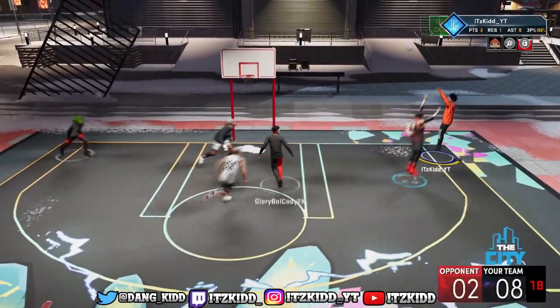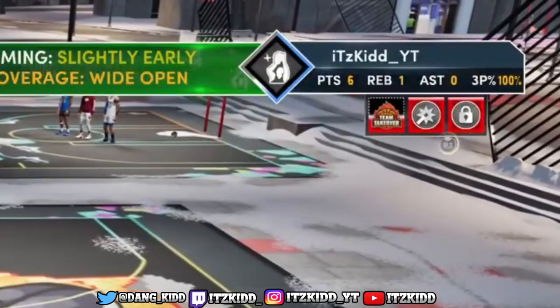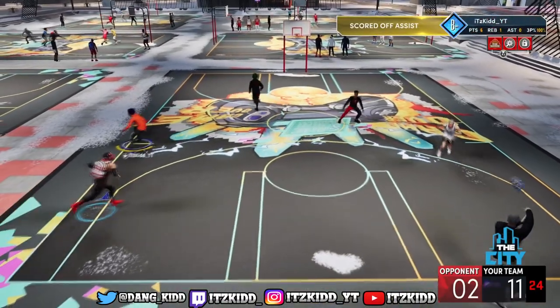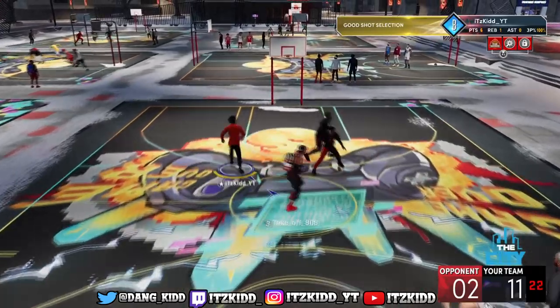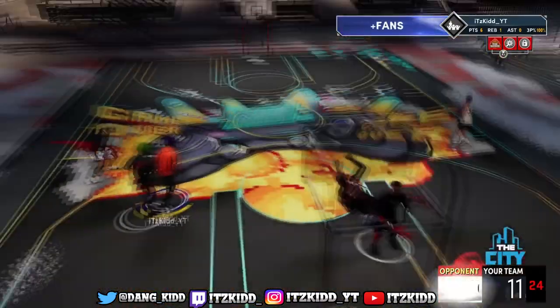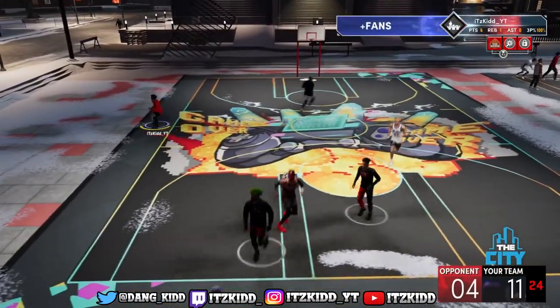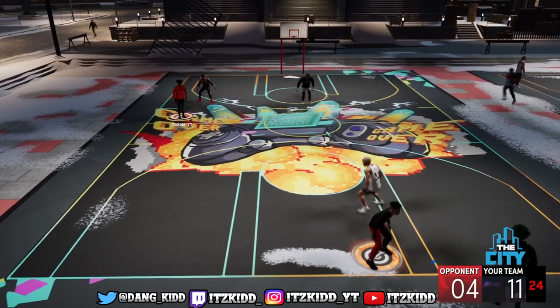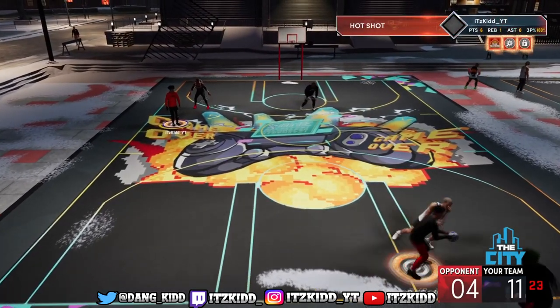Here's a better example of how much your takeover bar actually moves once you have these badges activated. My player also has on the Hot Shot badge, and my friend Cody — the point guard — has Special Delivery on Hall of Fame. As you can see, with one shot, we got team takeover in the park just like that.